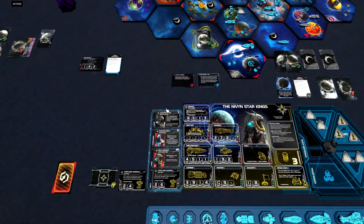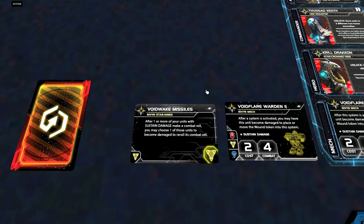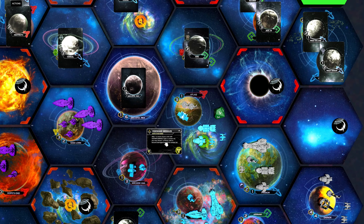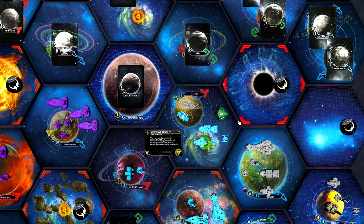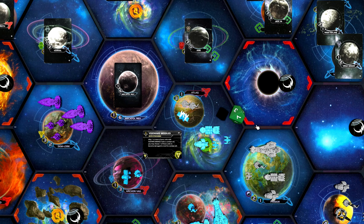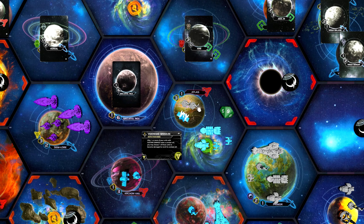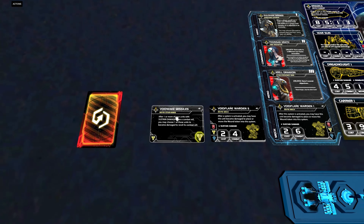Speaking of damaging ourselves, let's look at our other faction technology: Voidwake Missiles. After one or more of your units with sustained damage make a combat roll, you may choose one of those units to become damaged to reroll its combat roll. Honestly, I haven't tried playing this faction, but I think this is a bad technology. Yes, you get to reroll one combat die, but you have already damaged the unit. I can't really see why you shouldn't just go into the next round of combat and hope to roll better, because here you take a hit for sure but aren't even guaranteed to hit your opponent.